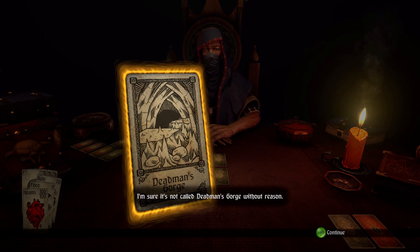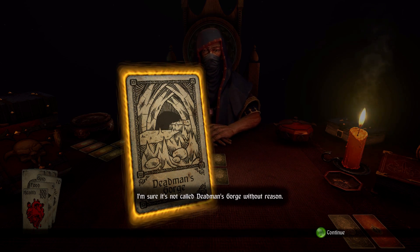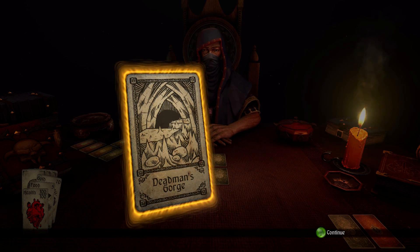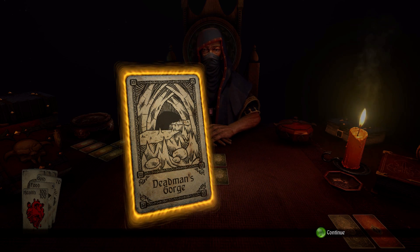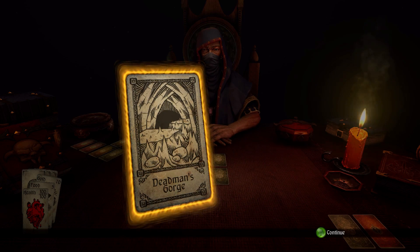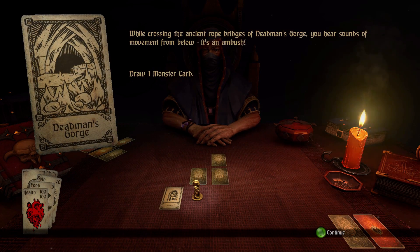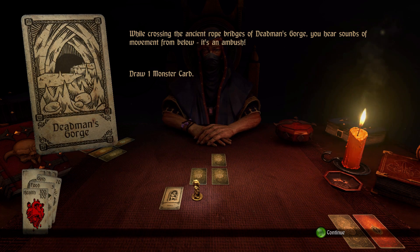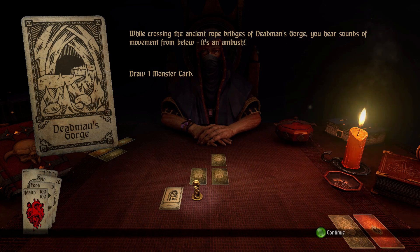Dead Man's Gorge. I'm sure it's not called Dead Man's Gorge without reason — really? Maybe it's just a pleasant ironic name. While crossing the ancient rope bridges of Dead Man's Gorge, you hear sounds of movement from below. It's an ambush! Draw one monster card.